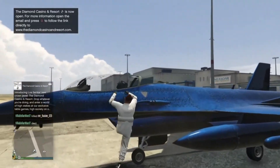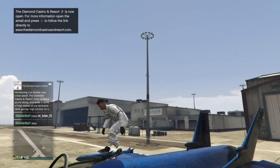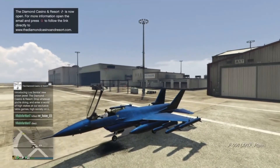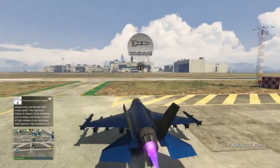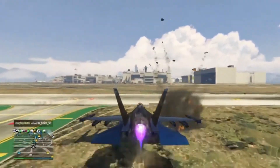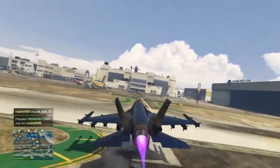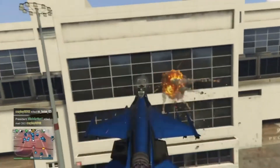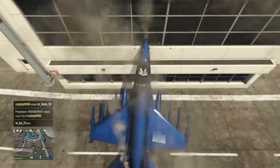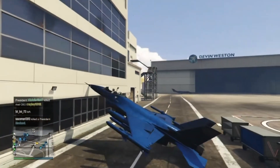Now I'm going to fly my jet. To prove it doesn't blow up if you crash into buildings, I am going to crash it into a building to show you that this jet is in God mode even if you do fly it. So I am going to crash here. As you can see, I didn't blow up, but I am taking some damage. It doesn't matter if you take damage because you won't die.